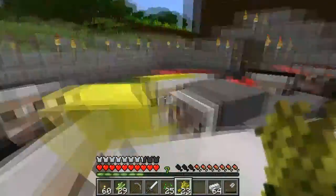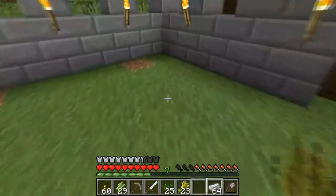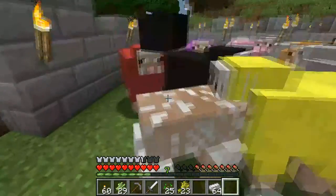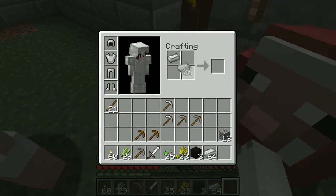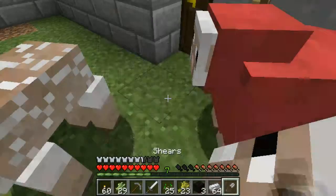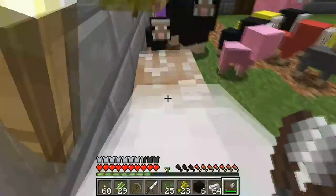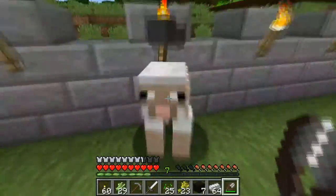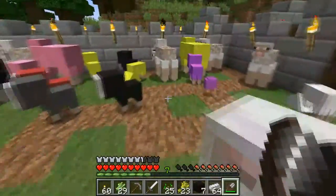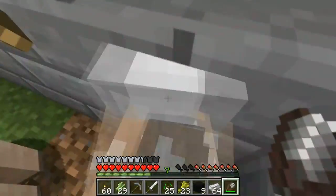Oh my goodness, that is a lot of sheep! Let's get our shears out and go gather some wool. Our shears broke — that was kind of sad, but it was about time. I wonder if we have enough room in our pockets to hold all of this wool. This is crazy but pretty awesome. We'll be able to make so many cool structures out of all of this wool, and if we wanted to make carpet, we definitely have plenty.